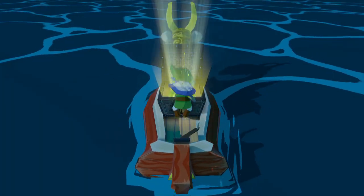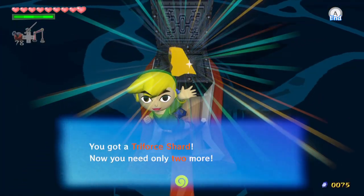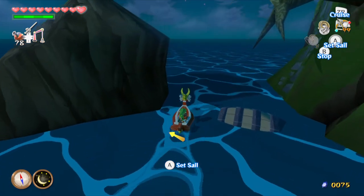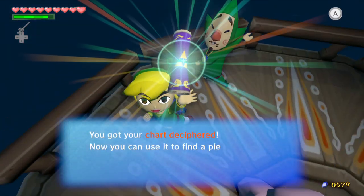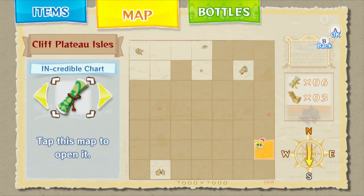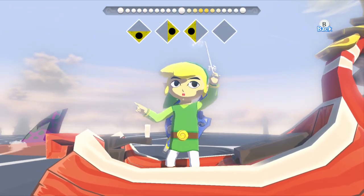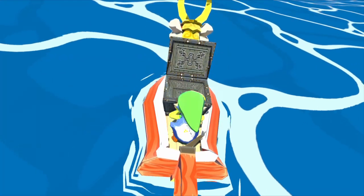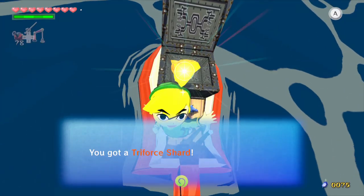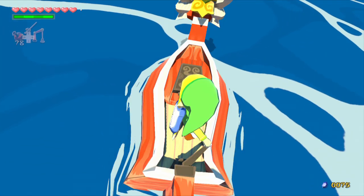Nintendo did take the time to address the other major complaint about The Wind Waker: the notorious Triforce Shard Fetch Quest. Players originally had to gather eight charts from across the ocean, bring them to an NPC and pay a significant fee to have them deciphered, and then sail to eight more locations to gather the necessary items to complete the quest. It was the very definition of tedious, but Nintendo has improved the process by reducing the charts you have to gather and decipher to only three. The other five charts no longer exist — rather, you can proceed directly to the remaining items once you reach a certain part in the story.